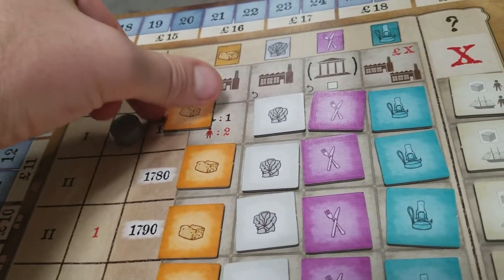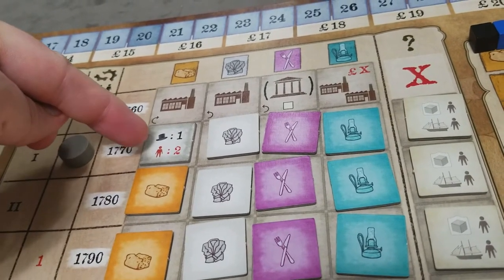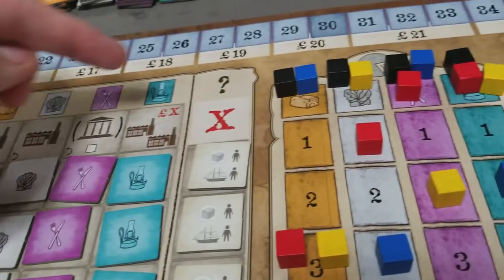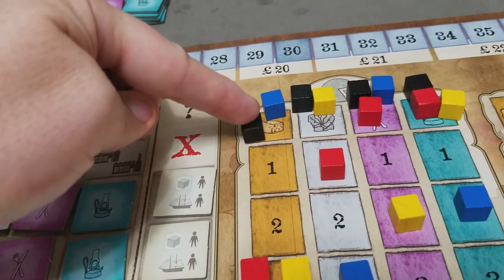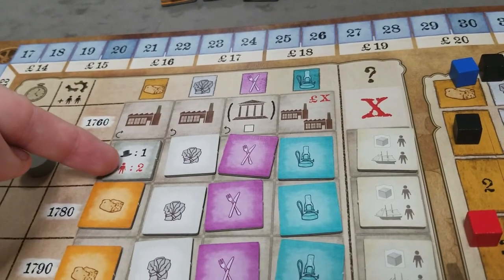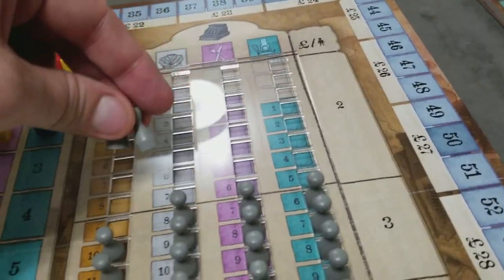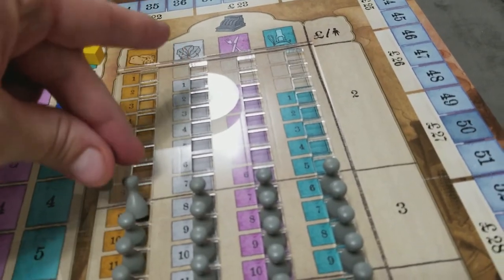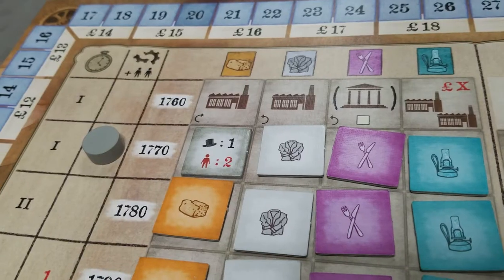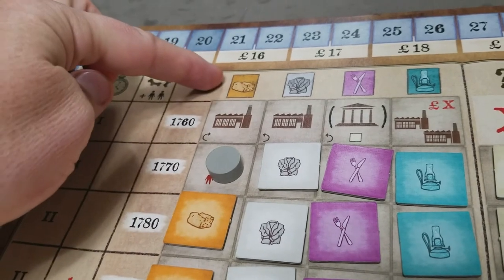The first thing we do is resolve the economy marker. This will tell us how many spots the importer moves, as well as how many fired workers get returned to the job market. We can see the importer will move once and we're going to return two fired workers back to the job market. Those always get placed in reverse reading order back to the job market. Then we're ready to start the action phase for the active good.